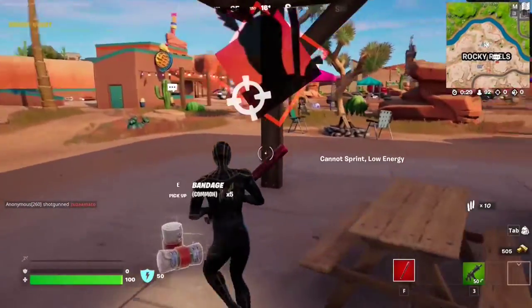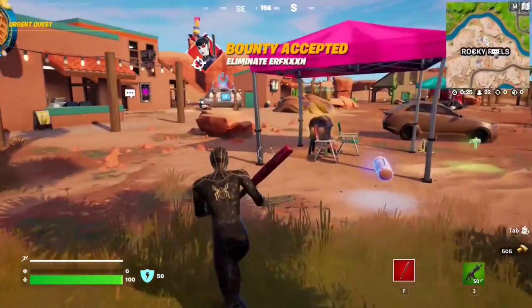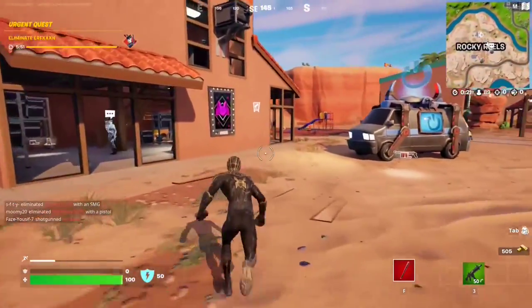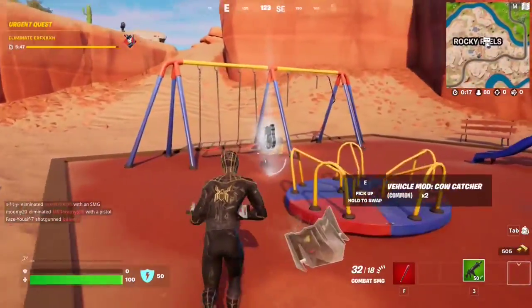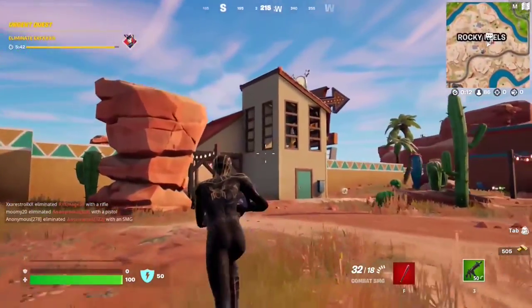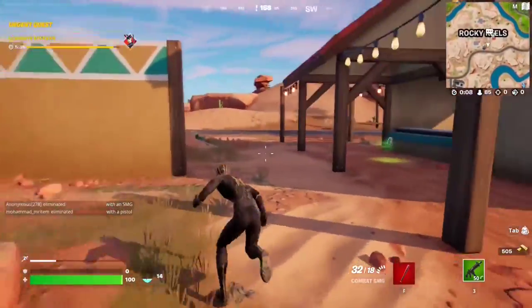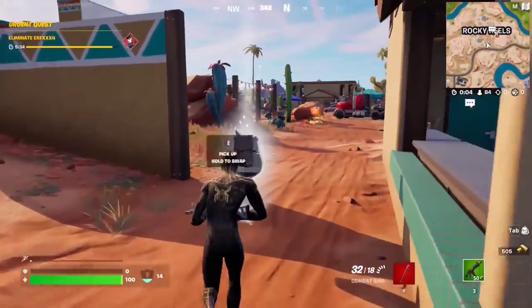Let's activate the bounty — always activate random bounties to get the extra XP and the extra gold. The second one is going to be at this playground right here. The third one is going to be at the main building right over here. Here we are — that's number three.